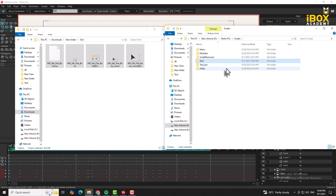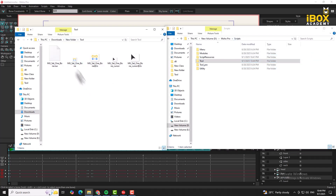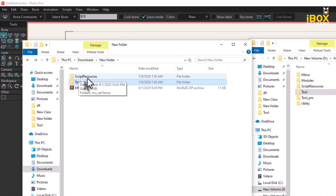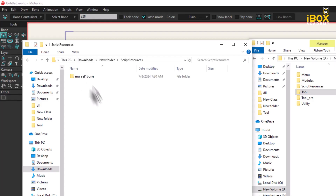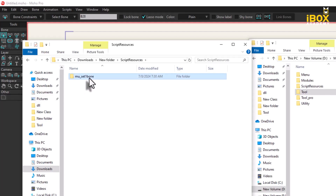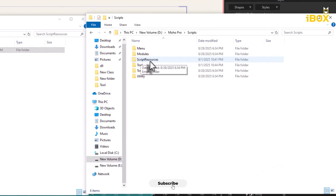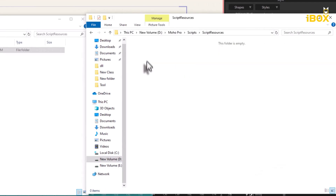I will make a script folder. Then, when the folder is extracted, the folder will open the script resources. You can copy the folder. The folder is in the script folder. The folder is in the script resources — basically the folder is extracted.